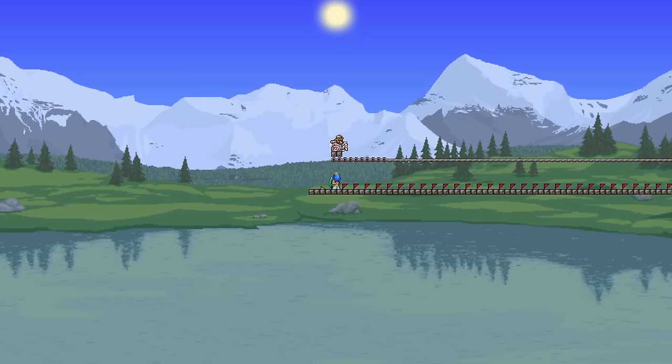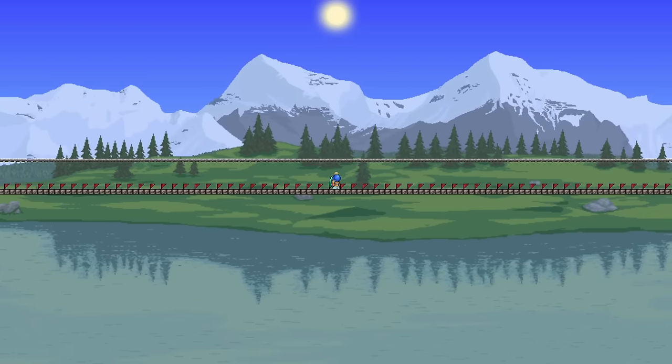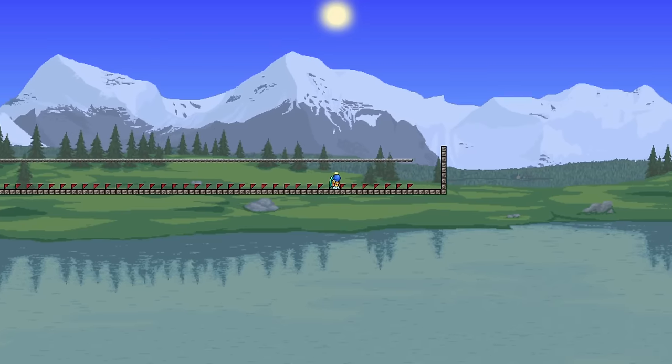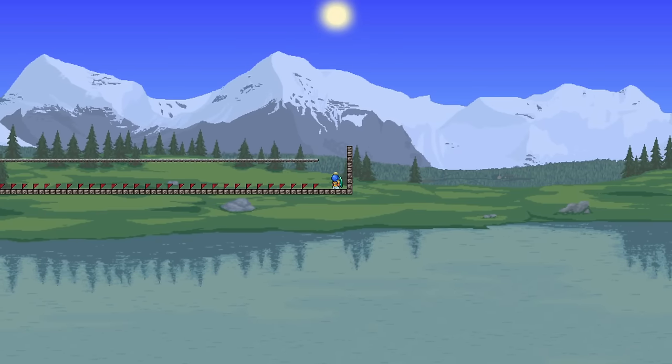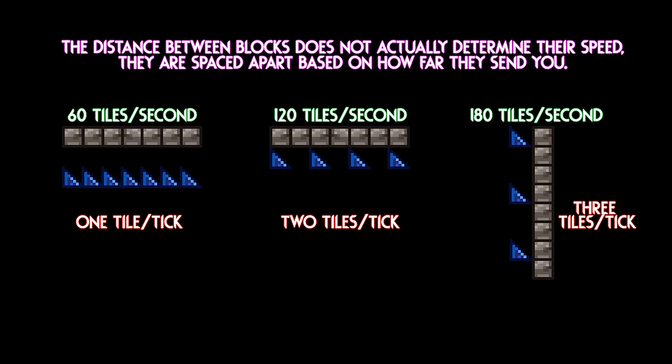Let's take a look at using hoiks to move yourself around. As you might have noticed, you go fast when going through a hoik. Depending on the type, you can move yourself at speeds of up to 360 tiles per second or as slow as 20 tiles per second. The speed of a hoik is determined by how far you are displaced — the further apart the sloped blocks are, the faster you'll move.